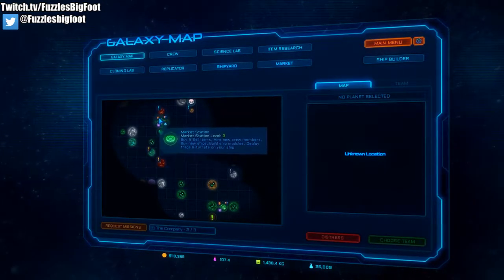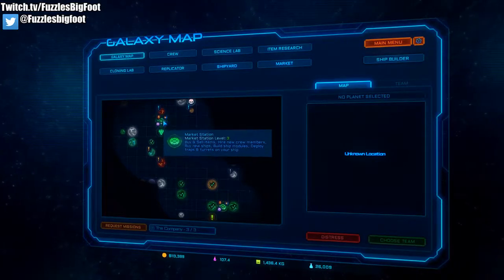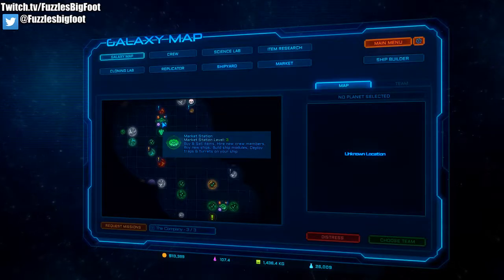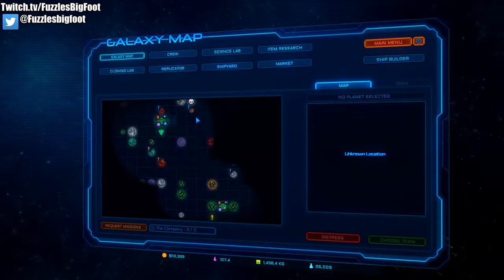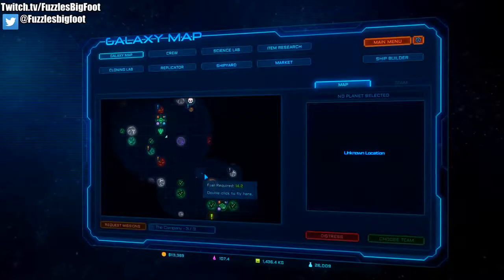You can see the little icons on the market itself. This bottom right icon allows you to buy ships, buy ship modules, and ultimately go into your ship builder and actually apply your upgrades.